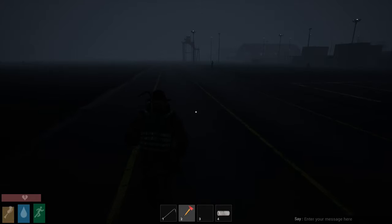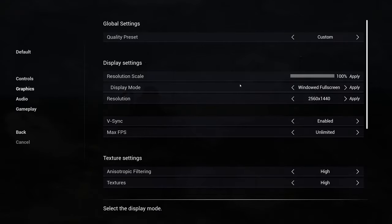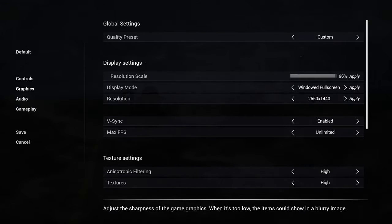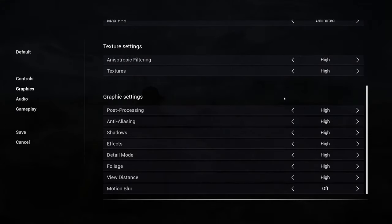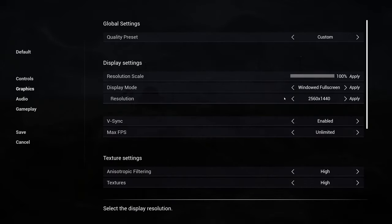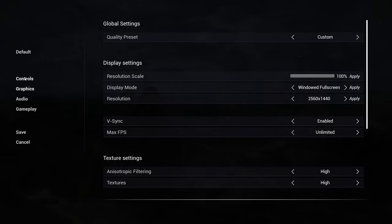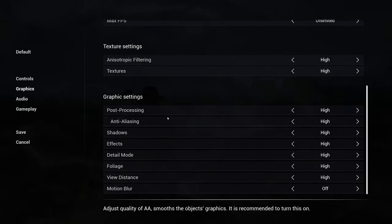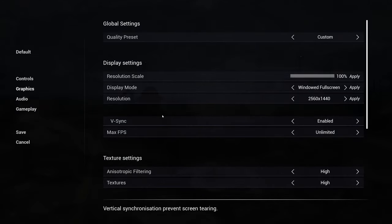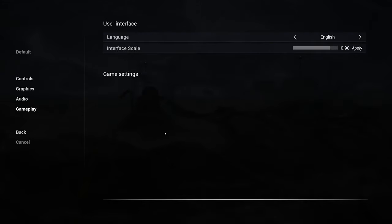I wish I could do something about the lighting. That's not gonna do anything. We got nothing with lighting - I don't have anything for lighting. Save - yes, I'm gonna save.